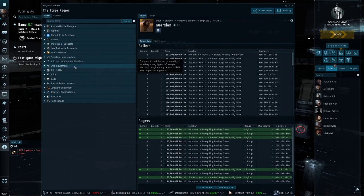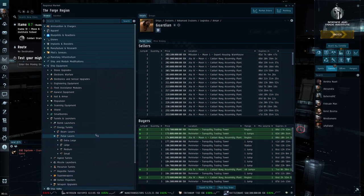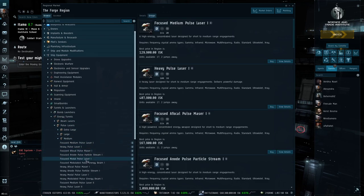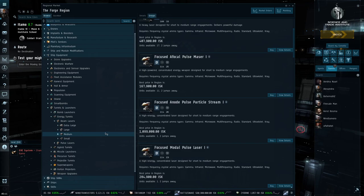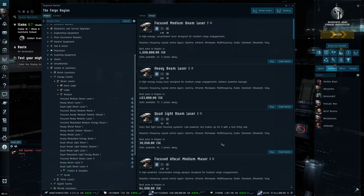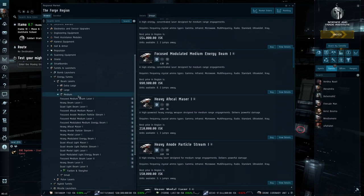Energy weapons are usually attached to Amarr ships. In the market under ship equipment, turrets, we have energy turrets — and there are two classes: beam lasers and pulse lasers. Pulse lasers are the shorter range weapons, equivalent to blasters and autocannons — higher damage and more rapid firing but much shorter range. Beam lasers are the long range equivalent, similar to artillery for projectile weapons and railguns for hybrid weapons — lower damage but significantly longer range.